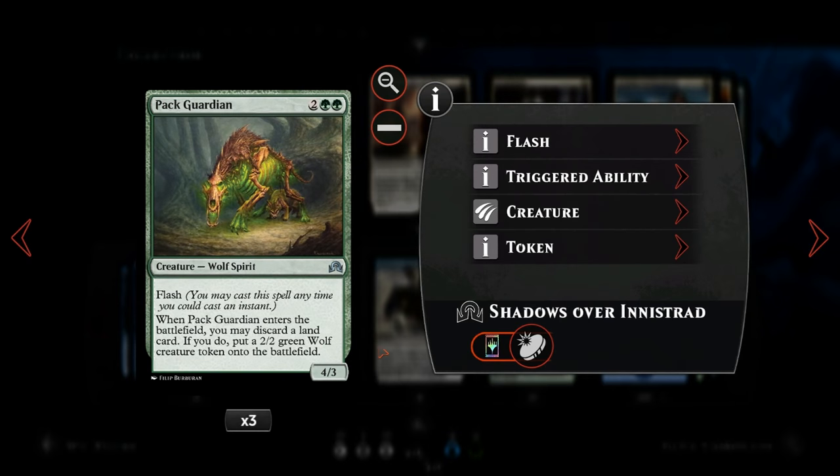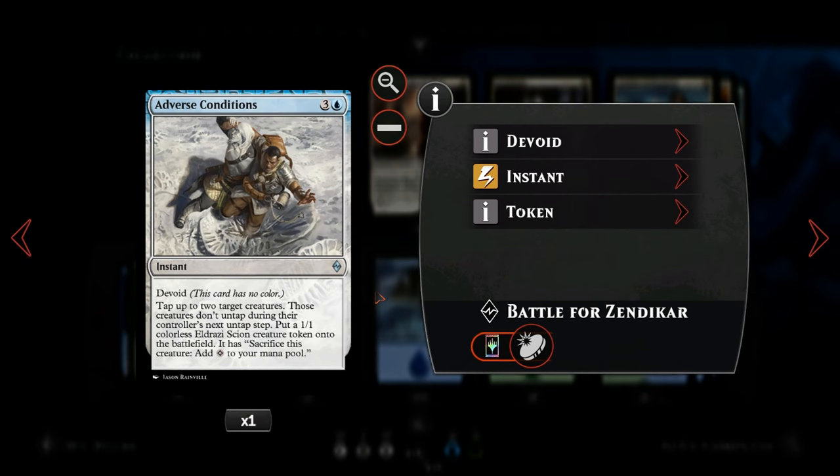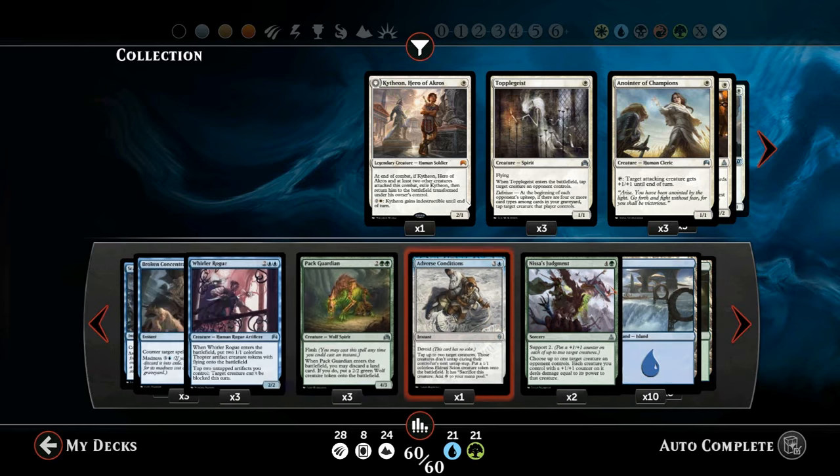We also have Pack Guardian, which does have flash, and we can discard a land when we play it to make a 2/2 wolf token — great if we're flooding out. Then we have Adverse Conditions to tap down opposing creatures so our big green creatures get in for damage. We also have Nissa's Judgment as our removal spell of choice, which puts +1/+1 counters on our creatures — works very nicely with Lambholt Pacifist so that even if she's not transformed, she can still attack with a counter on her.